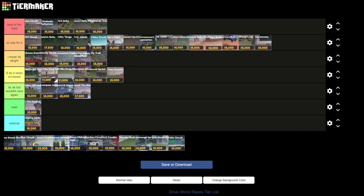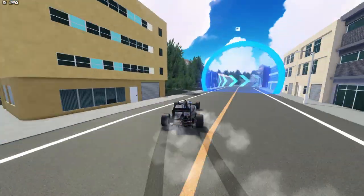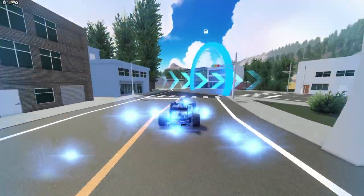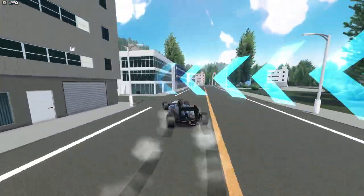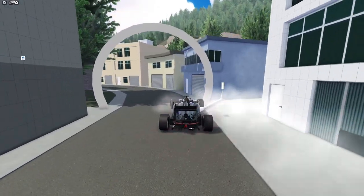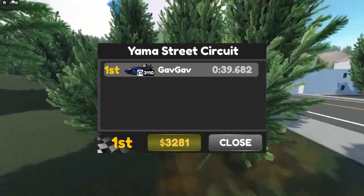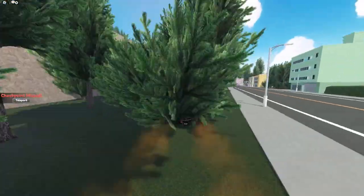On to the next race we have Yama Street Circuit. I actually think that this race is underrated. When I first did this race I didn't really enjoy it but doing it again it's actually really fun. I like how complex it is to try and get through these buildings. My best time on this track is 39.682 — let me know down in the comments if you've gotten any time better than this.